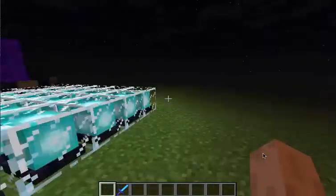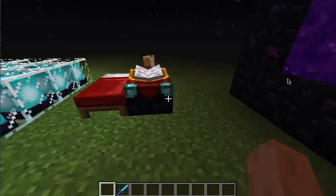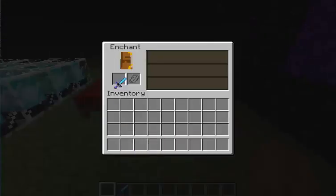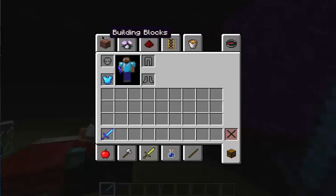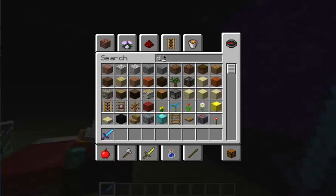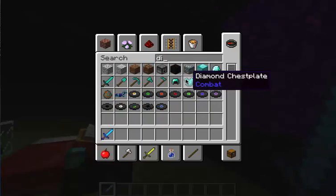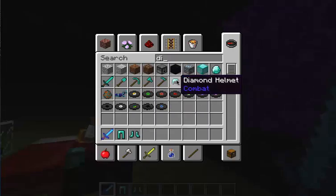How'd you enchant it? Well, since I'm in creative mode, I have all my levels. If you put something that's not enchanted into this — well, that's enchanted already, so I can't do that. I'm just going to find something that hasn't been enchanted. Search... diamond leggings, diamond boots, and a diamond helmet.